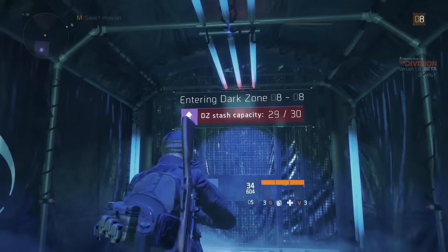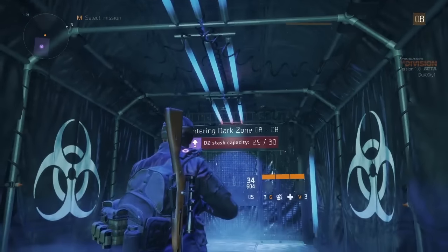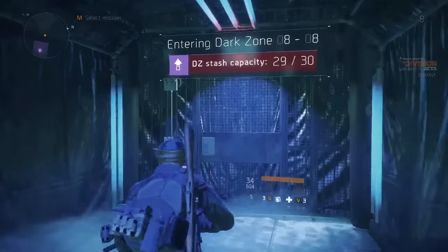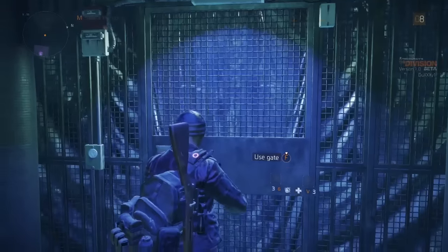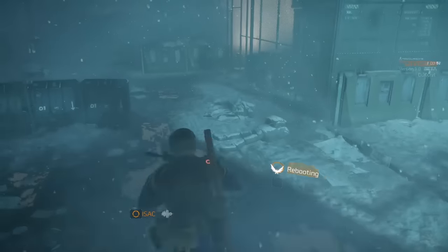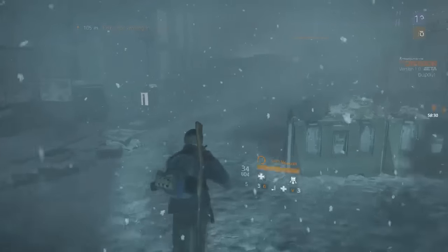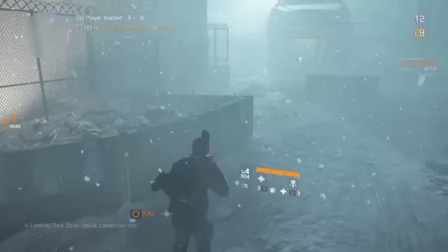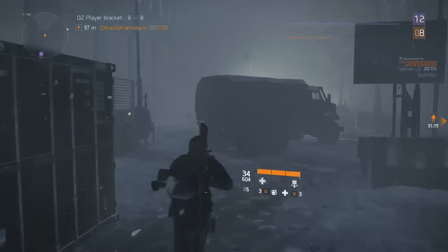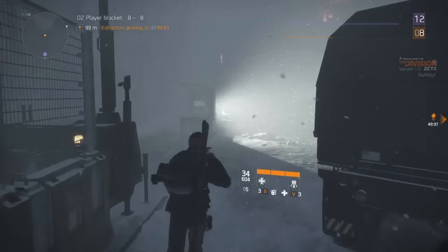Up in the top right corner you can see the number eight with a progress bar — I am almost full level eight right now. That is the highest level you can be, and it applies both inside and outside the dark zone. It goes up mainly from doing missions outside the dark zone.